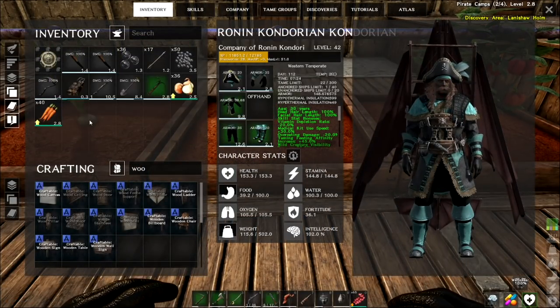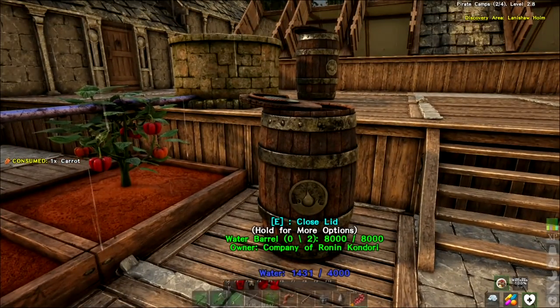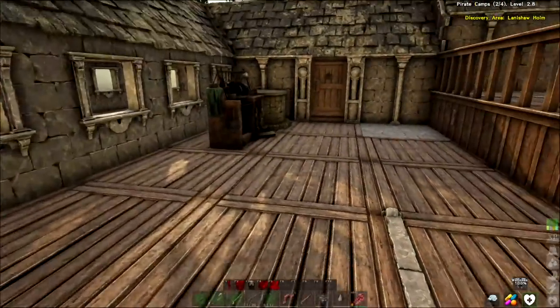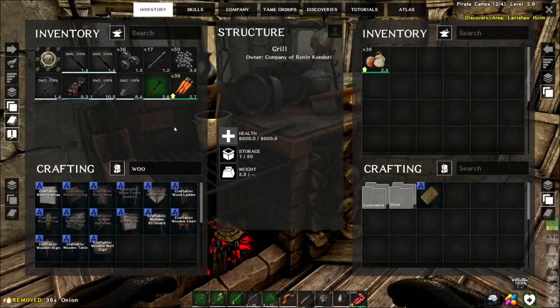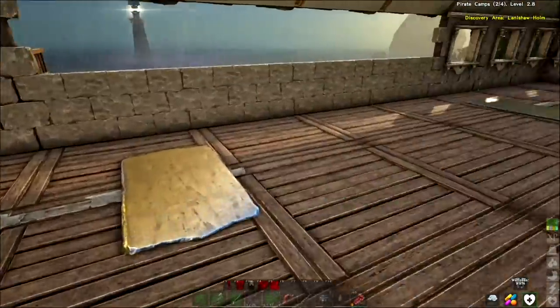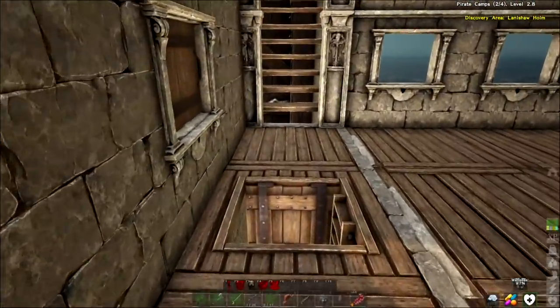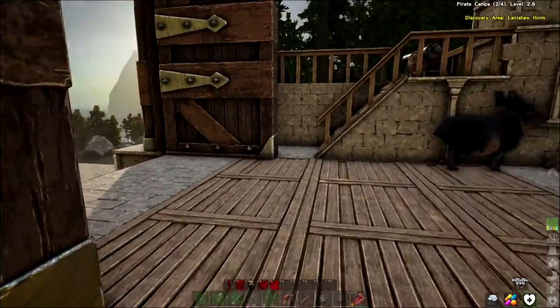36 onions and 40 carrots - oh that's awesome! We'll eat a carrot. I need to run back up here. I could throw the food in the grill - I wonder how long it lasts in there, if it lasts longer or not. It just started raining as the sun came up - I thought that would be pretty cool to come out here and do a little flying. I keep talking about using the glider and I never do it.